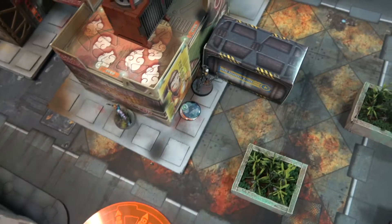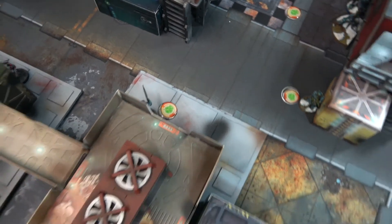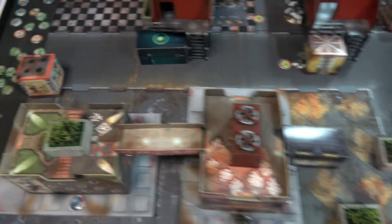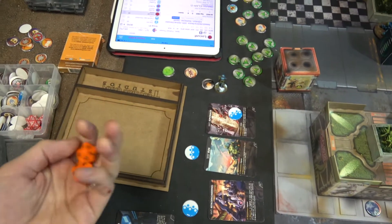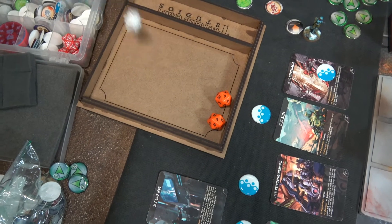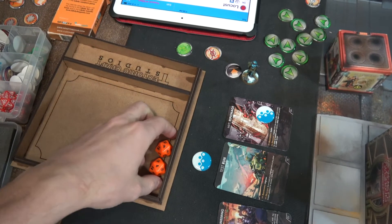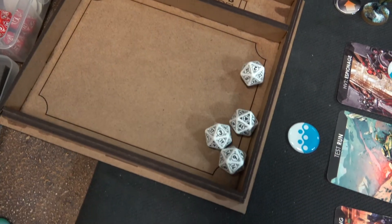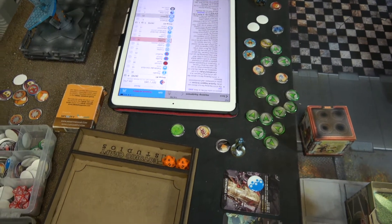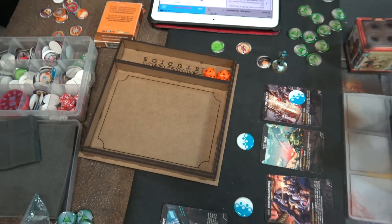Adam reveals his Ninja — one of the camo markers — and launches a surprise shot hacking attack on the Locust using the Redrum program. Leo breaks his suppressive fire to hack back with Oblivion, which would isolate the Ninja. Adam is at minus six total (surprise shot plus Redrum), Leo is at minus three from Kaleidoscope. Leo fails his roll; Adam gets two hits — a four and a six — against the Locust's BTS. The Locust fails three BTS rolls and is dead. Adam tries to spend a Command Token to reroll but fails again: Locust eliminated.